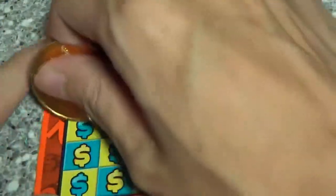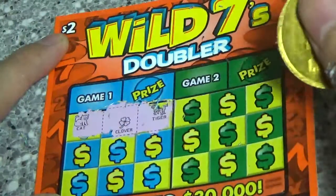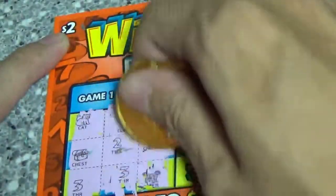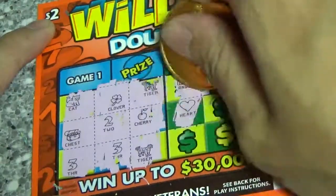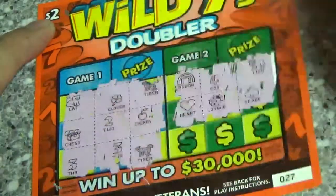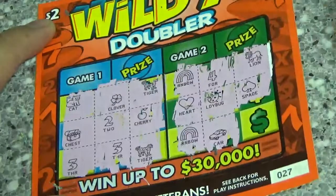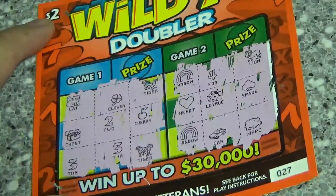And ticket 27. Cat, clover, tiger. Chest, 2, and a cherry. 3, 3, tiger. Nothing on game 1. Game 2: rainbow, 4, lion. Heart, ladybug, spade. Got another rainbow, another rainbow. A car and a hippo. Doesn't look like that's a winner.